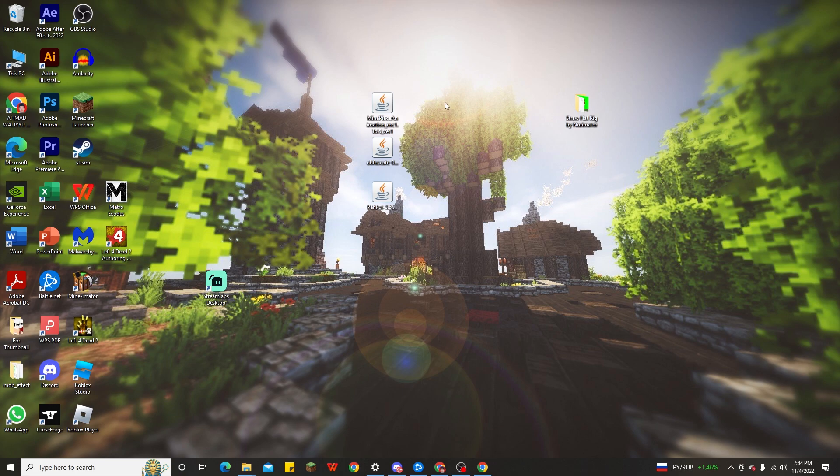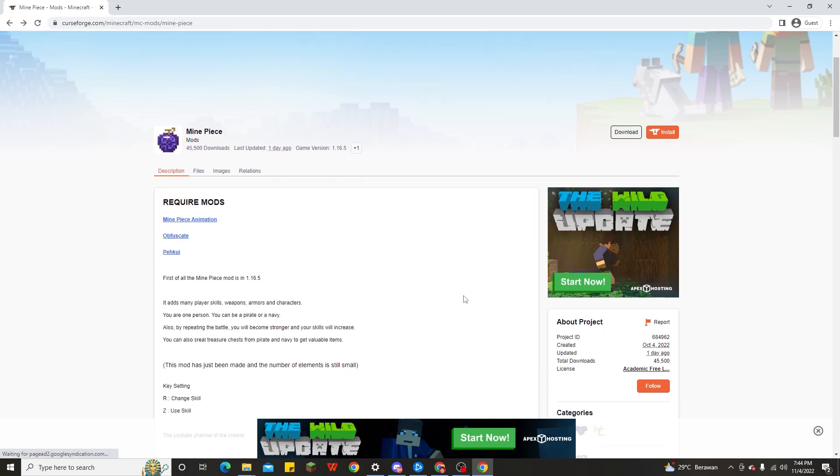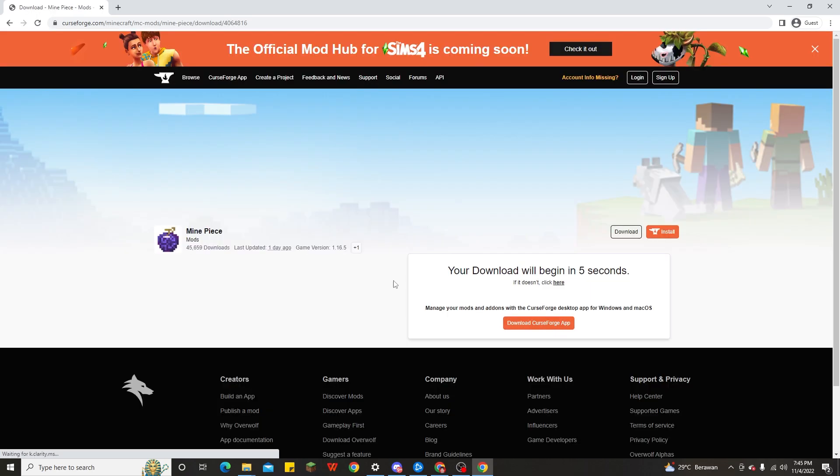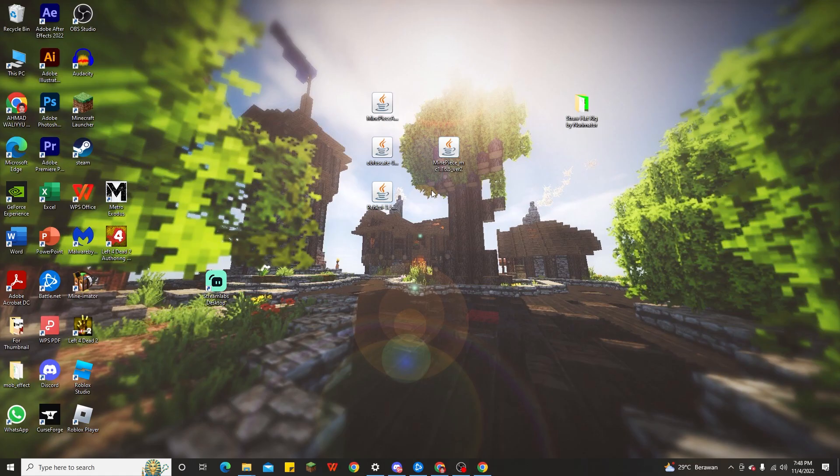Once you've downloaded the 3 required mods — Mine Piece, Animation, Sukade, and Pei Kui — the next step is to download the Minecraft One Piece mod itself. To do that, scroll down and click the download file button, then wait a couple of seconds for it to download.